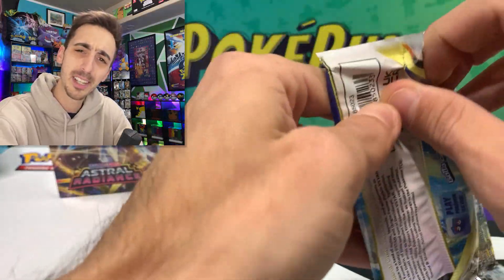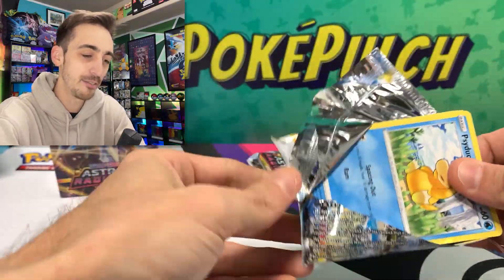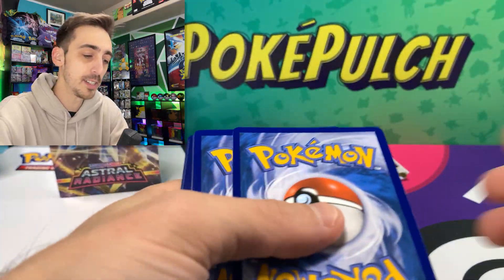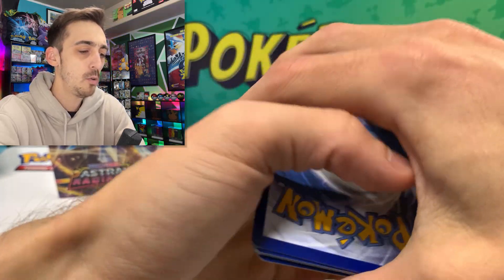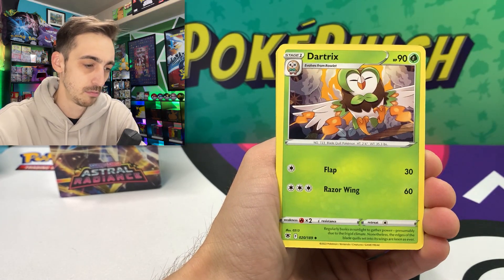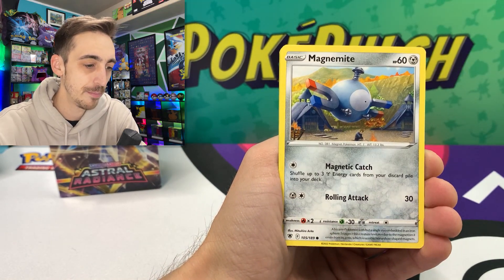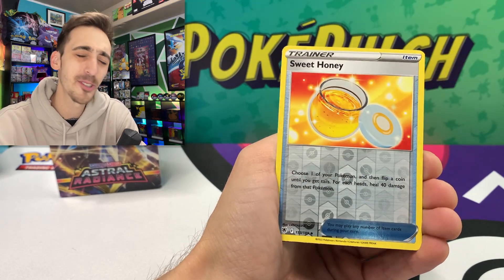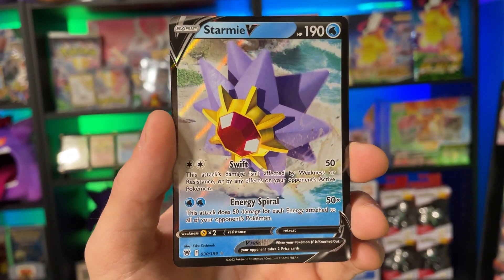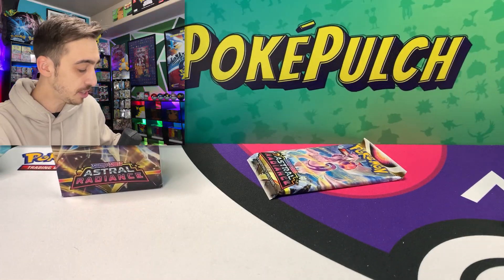We've got two packs left here — can we somehow get another pull from the build and battle kit? What's the most pulls you've gotten from a build and battle kit? I feel like there's usually just one, maybe you get one crazy one and some Vs. Would be cool to pull one of the new Hisuian forms of the starters. Noctowl, Zisu, Dartrix, Psyduck, Drifloon, Sudowoodo, Magnemite, Ralts — Sweet Honey in our trainer gallery spot, and a Starmie V — right on!